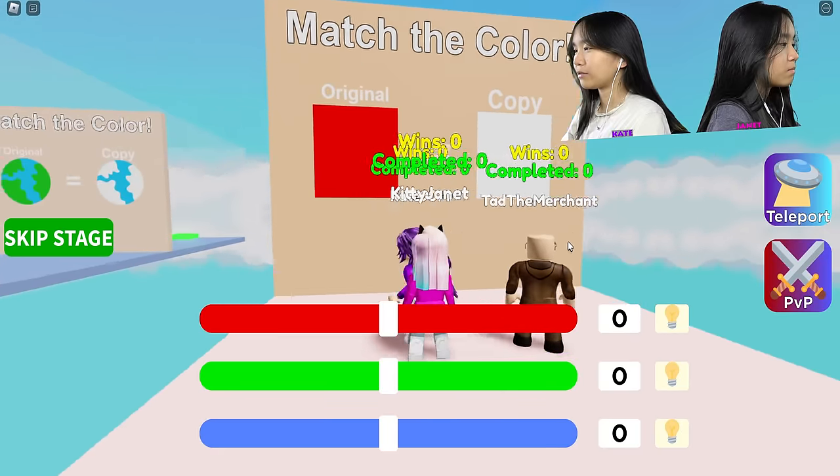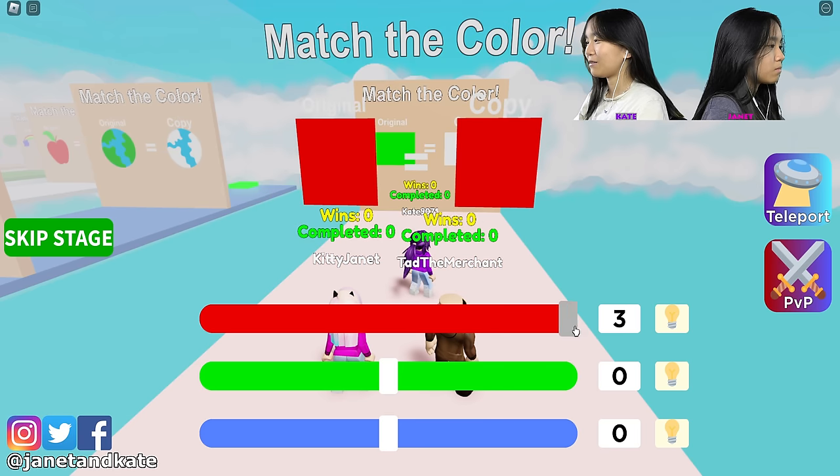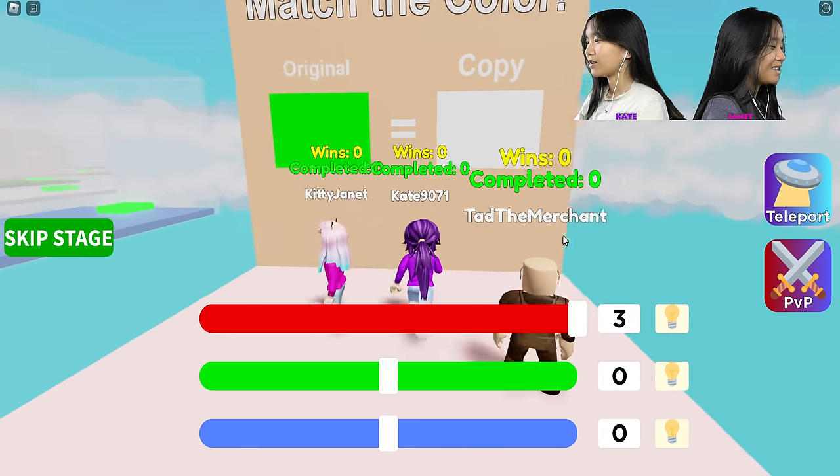Okay, the first one looks like red. Slide it all the way over to red, and I got it. Did it show on your screen too? I finished it before you did.